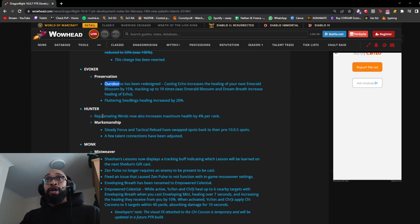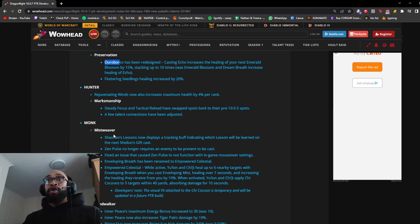Moving on to Hunter: Rejuvenating Wind now also increases maximum health by 4% per rank — hunters do seem to have a problem with survivability at the moment, so this helps address that slightly. For Marksmanship, Steady Focus and Tactical Reload have swapped back to their pre-10.0.5 positions, and a few talent connections have been adjusted.